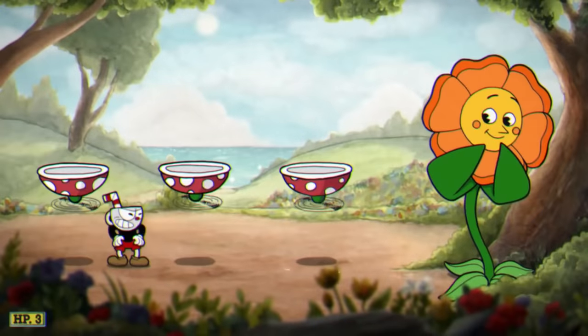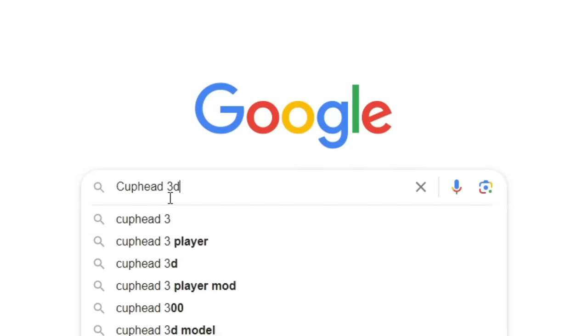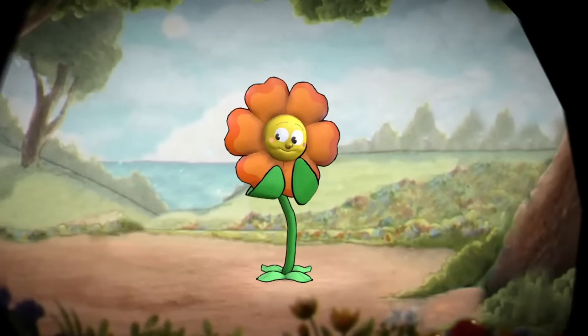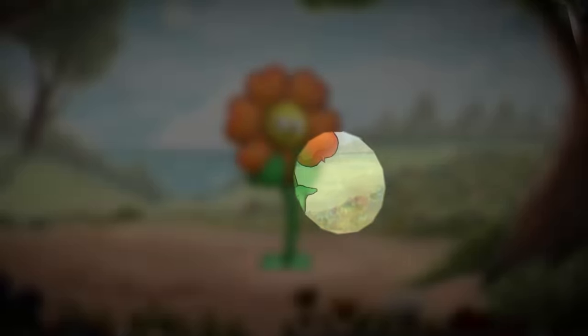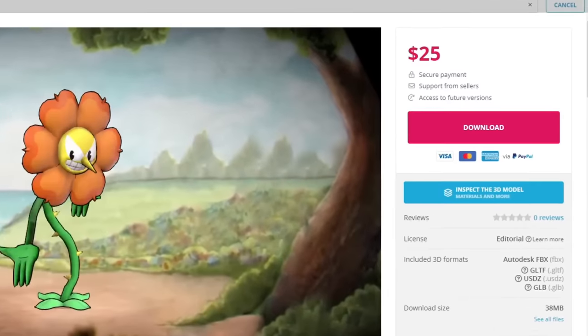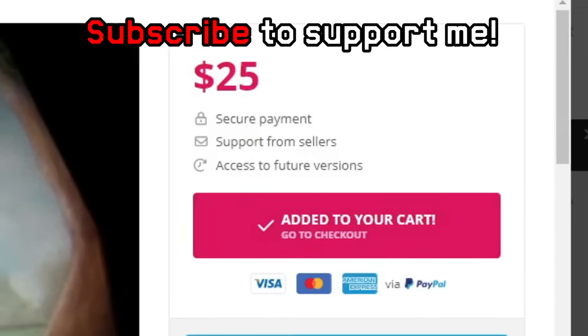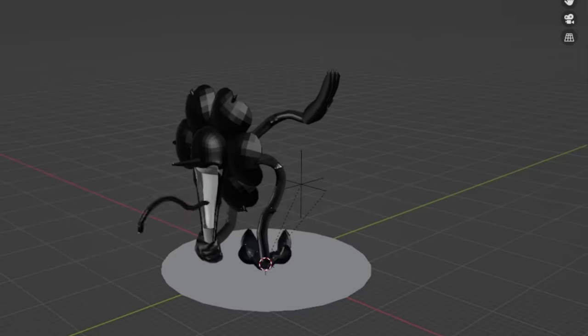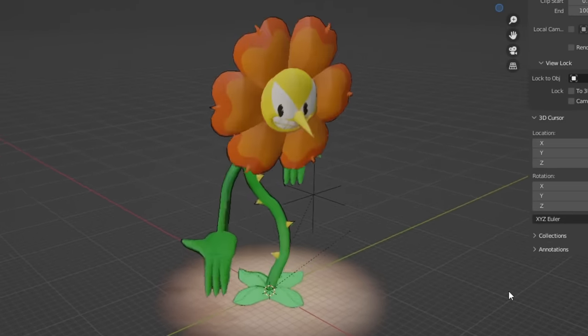The first boss I made was Cagney Carnation from Cuphead. I'm not really good with Blender, so I usually look up models online, and quite quickly I found this incredibly well-made 3D model which even had Cagney's animations attached to it. The only issue was that it wasn't free, but I knew it would be worth it, so I bought the model and was ready to import it into Super Mario Odyssey. I had never added a model with custom animations before, but I was willing to try and figure out how to do it.